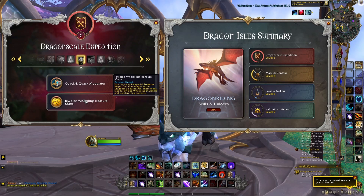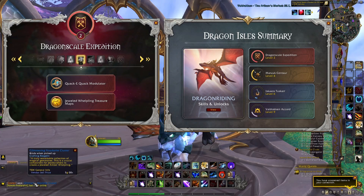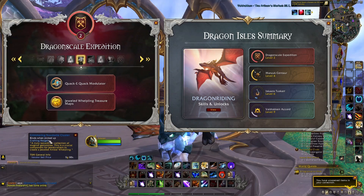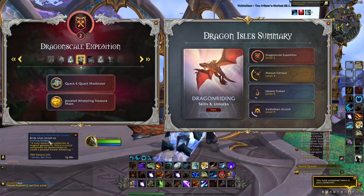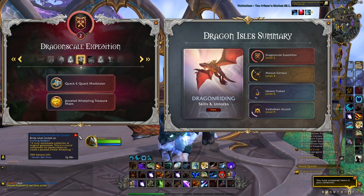When you reach Renown 21 you will unlock these Jeweled Whelping treasure maps, and when you get these maps you can find some chests and treasures that will contain five different types of materials, including these Glimmering Clusters. With these different materials you can then craft five different pets with a Jewel Crafter, and you can of course cage the pet and sell it on the Auction House.